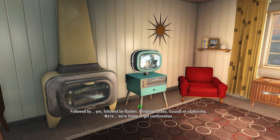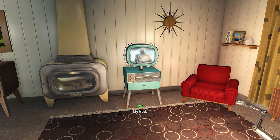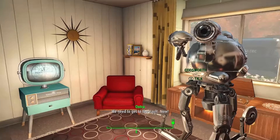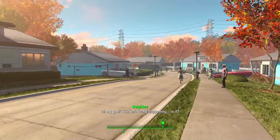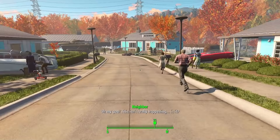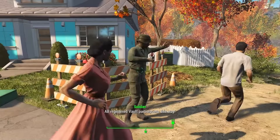Cool, so just an average Saturday then. It's at this point in the tutorial that your character suggests something very sensible: to get to the bomb-proof vault that you're mercifully eligible for. Even when you're outside, every tannoy system out there is telling you to head to the vault. Your neighbours are running for it, and every soldier is guiding the way, eagerly waving you in the right direction. So what happens if you decide to ignore all of them and instead go in totally the opposite direction?